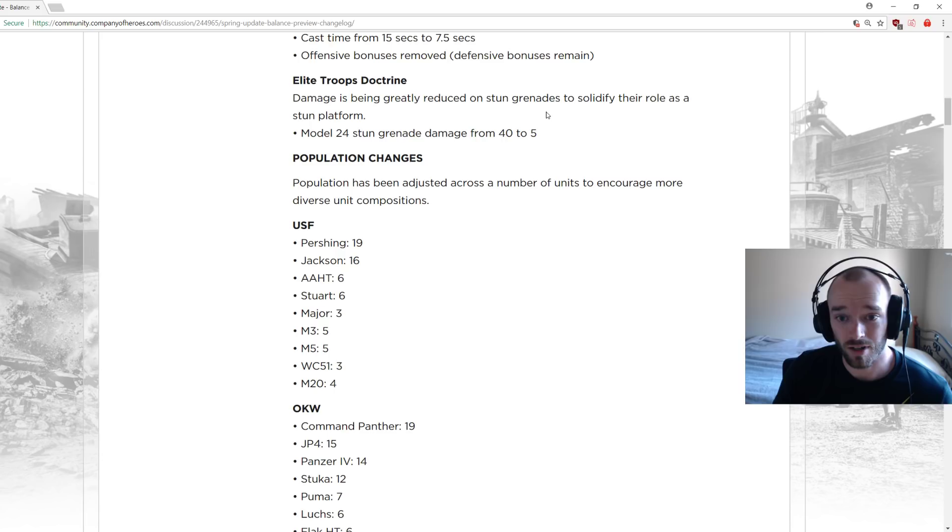Elite Troops: damage greatly reduced on stun grenades to solidify their role as a stun platform. Model 24 stun grenade damage reduced from 40 to 5. Stun grenades were so broken — they cost almost nothing, and uniquely dealt 40 damage across the entire AOE radius, not just the center. Now they're going to 5, which is a very good change since they're so cheap, so spammable, and one hit stunned the whole squad.